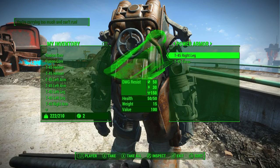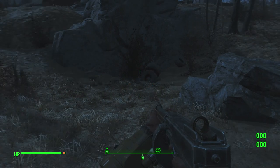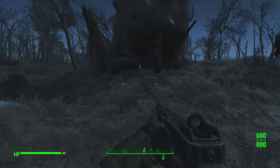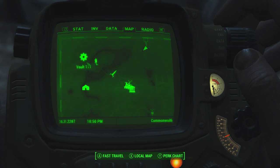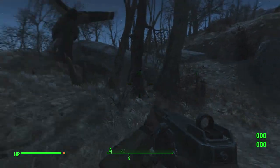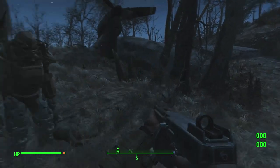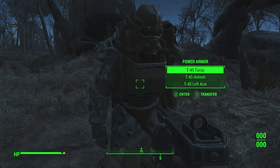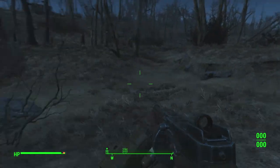The third and last set of power armor can be found right here next to a crashed vertibird. To get here, go directly east and a little bit north of Vault 111 and Sanctuary, and if you keep going you'll eventually reach this location. This set can actually be found even earlier than the Minutemen power armor — pretty much directly after you get out of Vault 111. The only drawback is that it isn't a full set: it's only got a torso, a helmet, and a left arm. But power armor is relatively uncommon, so it's definitely better than nothing.